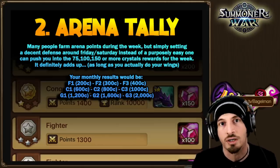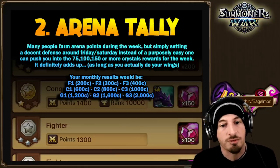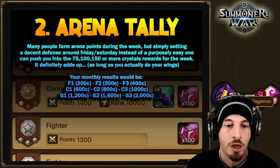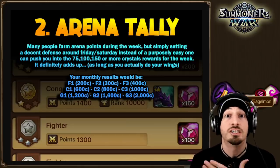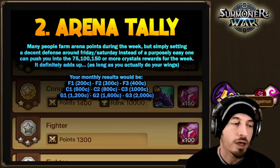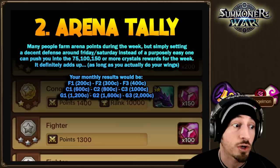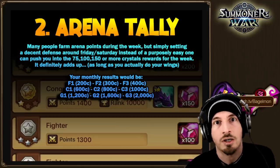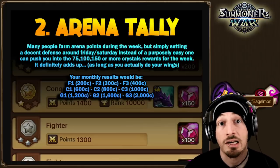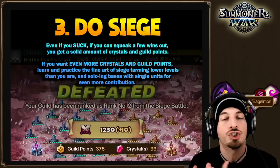Most people can't casually hit G1, but if you're Fighter 1 and you set a little better defense you can reach Fighter 3 — that's 200 extra crystals a month just by remembering to set a better defense on weekends. I'm personally guilty on my alts of not doing this and missing out on those crystals. Even as an endgame player I still need that reminder.